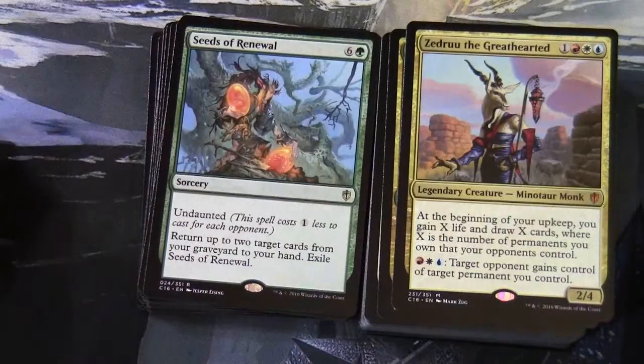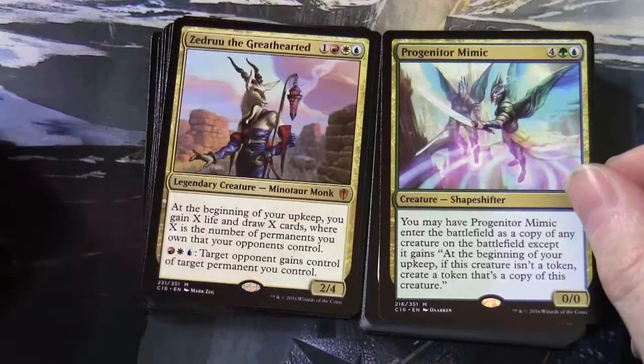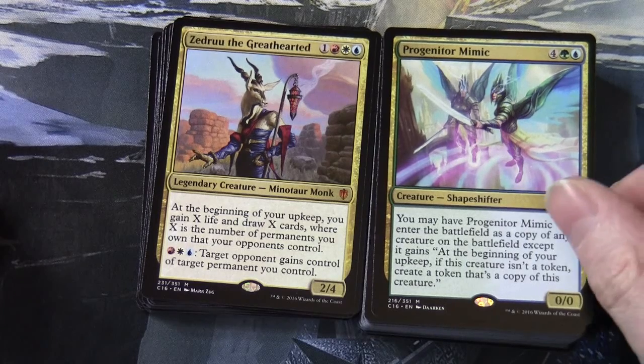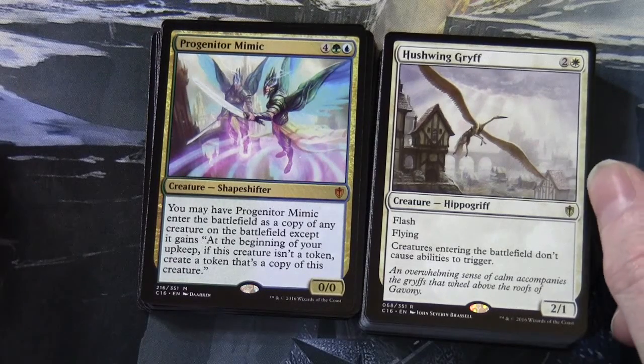Zedruu the Greathearted — 1 red-white-blue, 2/4 legendary creature minotaur monk: at the beginning of your upkeep, you gain X life and draw X cards where X is the number of permanents you own that your opponents control. Red-white-blue: target opponent gains control of target permanent you control. Progenitor Mimic — green-blue, 0/0 creature shapeshifter: you may have it enter as a copy of any creature on the battlefield, except it gains 'at the beginning of your upkeep, if this creature isn't a token, create a token that's a copy of this creature.' Hushwing Griff — 1 and a white, 2/1 hippogriff with flash and flying: creatures entering the battlefield don't cause abilities to trigger.